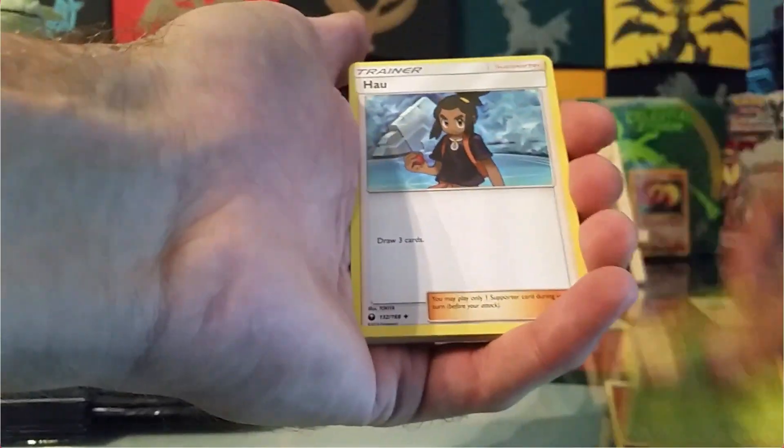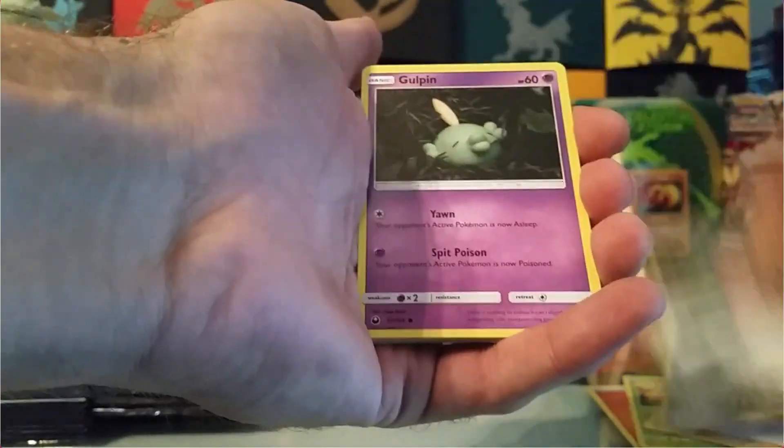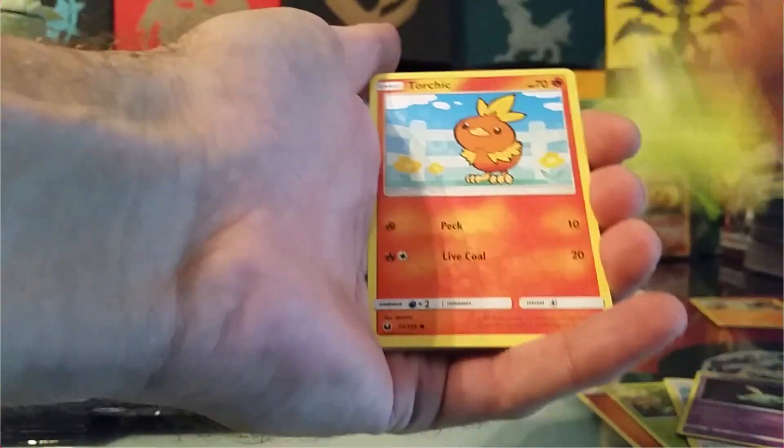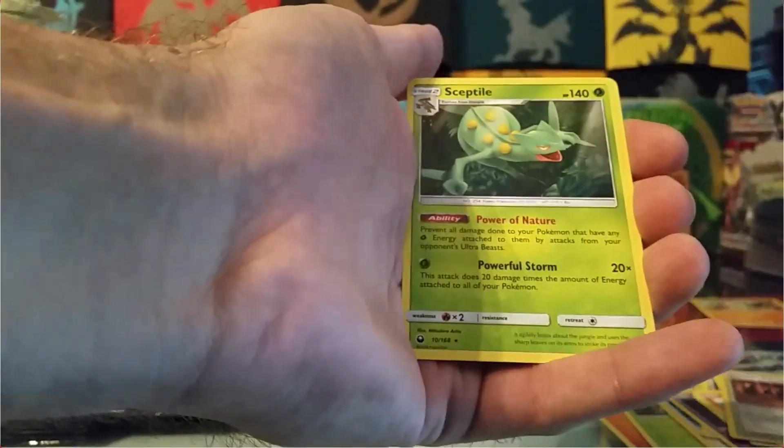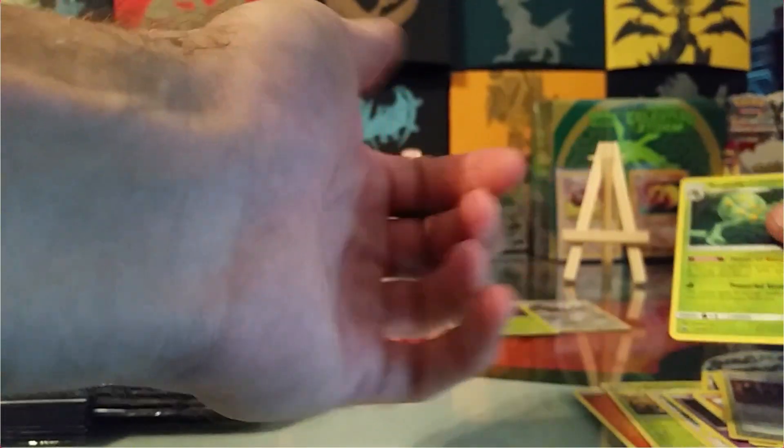Three points. So we have a Scyther, Pau, Batang, Gulpin, Cacnea, Torchic, Shuppet, Mudkip, Shrine of Punishment, and Sceptile is our Rare.